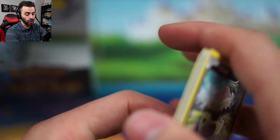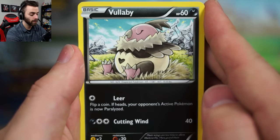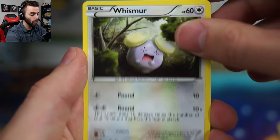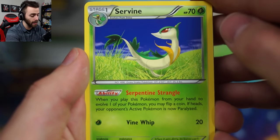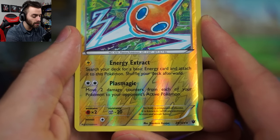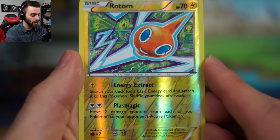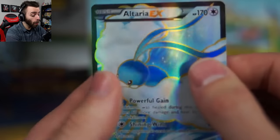Wow, just straight up discard your opponent's Pokemon like it's no big deal! Vullaby sleeping on the job. Minccino, Whismur, Gothita. Riolu chilling in a tree, Servine, Ultra Ball. Old Amber Aerodactyl, and a reverse foil - is that a rare? It is in fact a rare reverse foil Rotom. That's cool - I kind of want to get Luke to sign this next week when I see him. And our rare in the pack is a full art Altaria EX!